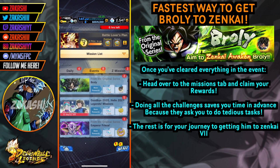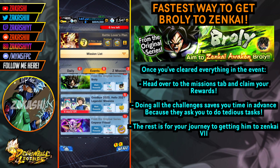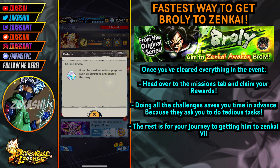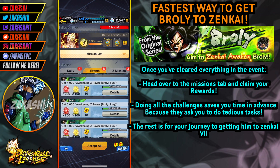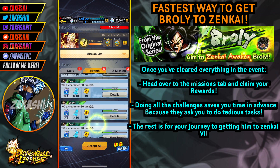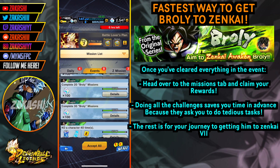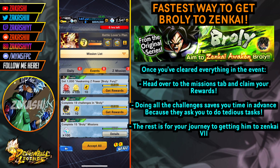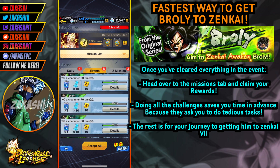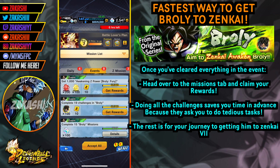Make sure to look at the missions section, claim your Chrono Crystals and so on. The challenges are within the mission section itself, so if you clear all of those you'll be getting more rewards consistently. That's why I told you to go ahead and do all the stars at the start — it gives you a head start so you don't have to go to the mission section and realize you need to do all the stars anyway. Doing that just gives you a head start overall.